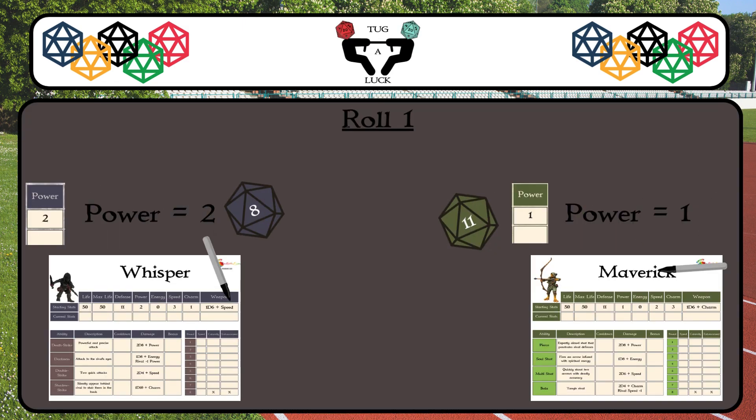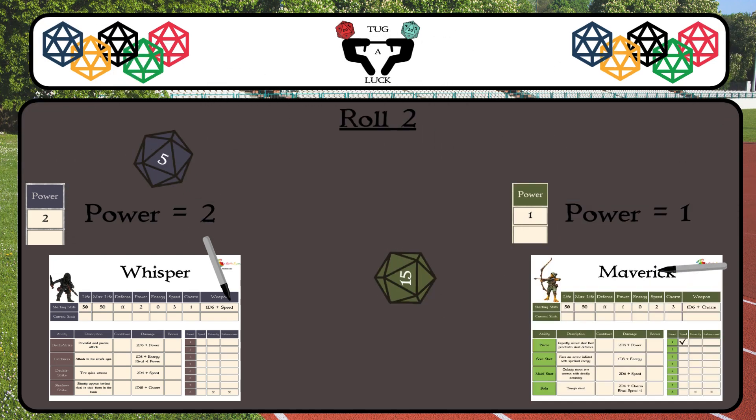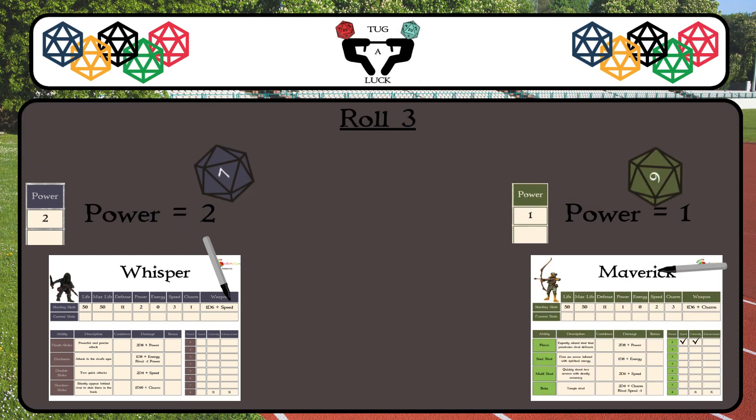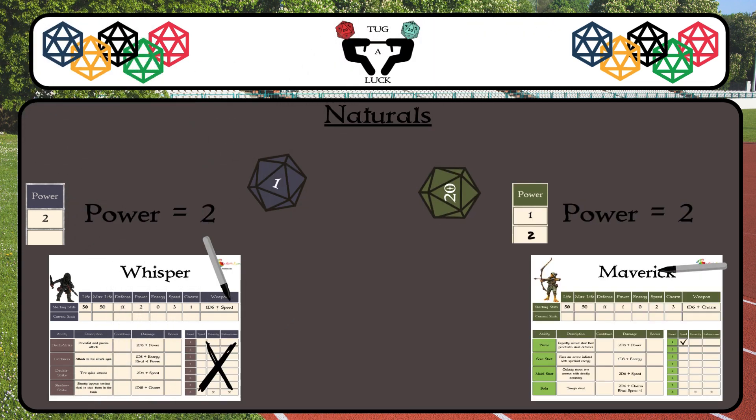players must pair up and roll their d20s plus power. The player with the highest number wins that roll and puts a mark in the round one speed column. To win, a player needs to have the highest roll three times in a row. If they lose once, they must start over at zero, while their opponent begins their streak of three. If a player rolls a natural one at any time, they are immediately disunqualified. If they roll a natural 20, that player adds one to their power. All ties are re-rolled.